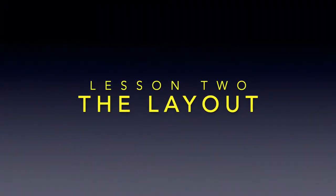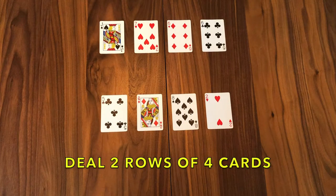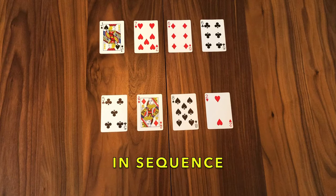So let's look at the layout of our game — it's actually very simple. Start with a nice clean surface, and then lay out two rows of four cards with some space in between. This is going to form your tableau. On the tableau, you can play cards on each other in sequence, independent of suit.